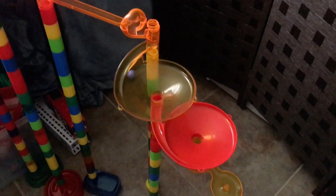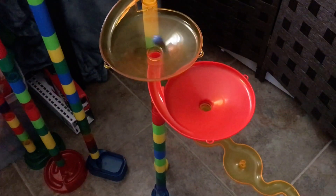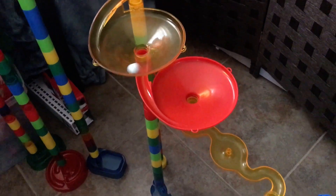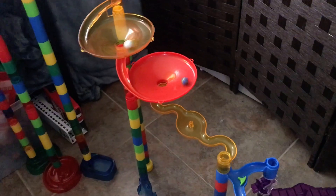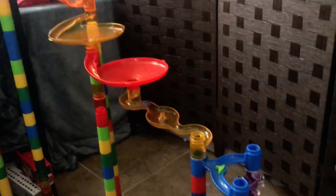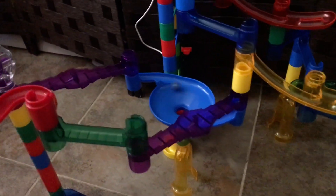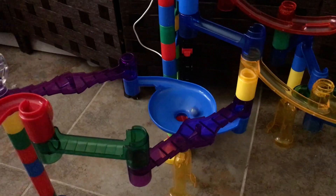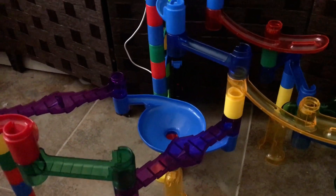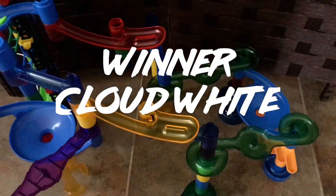PB&J has a huge lead in the yellow swirly. Cloud White comes in but PB&J is already in the next funnel. PB&J goes down the yellow snake, red snake, purple stairs, and into the first blue toilet bowl. Just waiting on Cloud White — and oh no, PB&J fell off the elevator! Cloud White is the winner. PB&J will still fight for third for a medal.